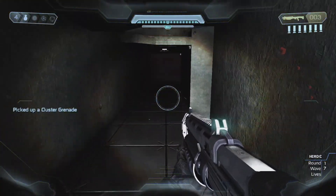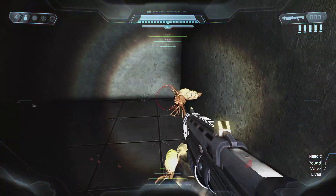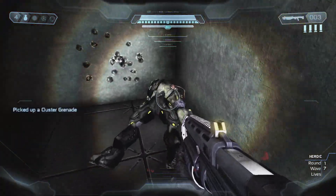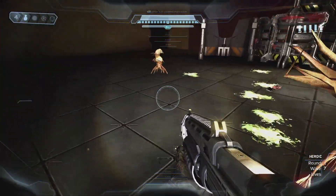Halo Combat Evolved has always been known to have one of the best-looking flashlights in a game, and I like how the mod creators took advantage of this, as they have darkened the Pillar of Autumn in the campaign level The Maw, which carries over into this Firefight level Engine Room.